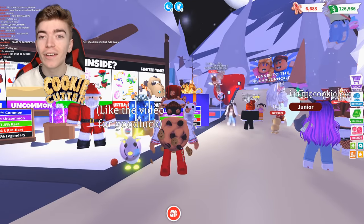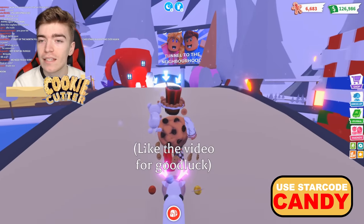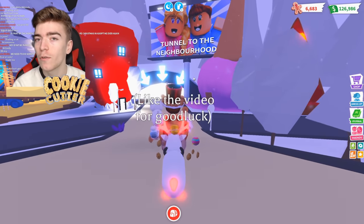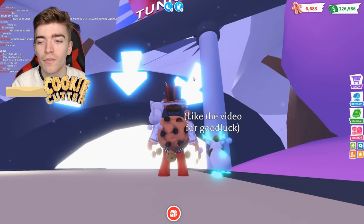This is going to be a secret location which some of you guys might not even know about. So what we want to do is start walking over to the tunnel to the neighborhood. We're going to start off with some classic Adopt Me glitches and slowly make our way to the best ones that some of you guys will have absolutely no idea of.